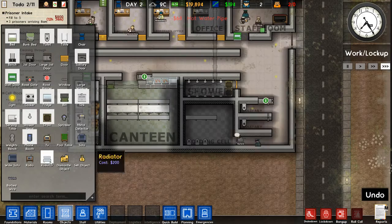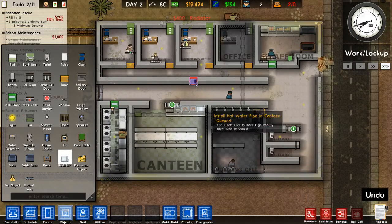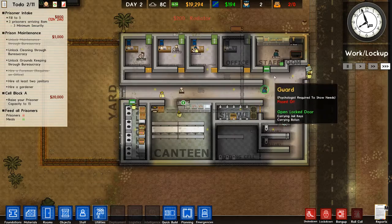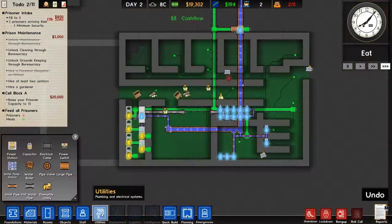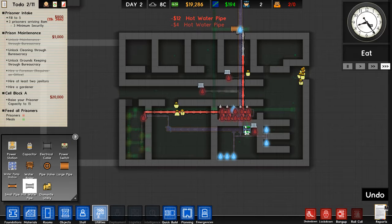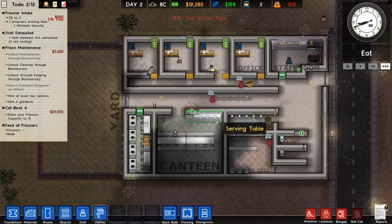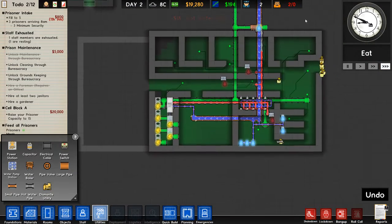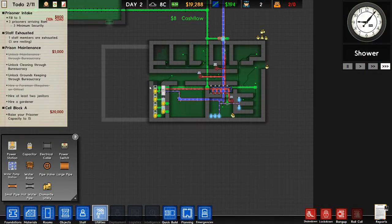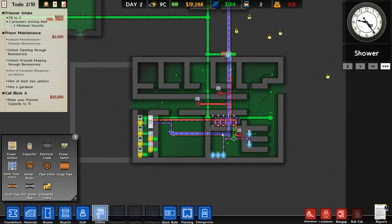Let's build a few radiators — one here, one can go here, another one can go there. The thing with the hot water pipes is that the longer they are without a boiler, the water will actually get cold, so you need to build another boiler. They have a certain range that you can pull from before the water loses its temperature.